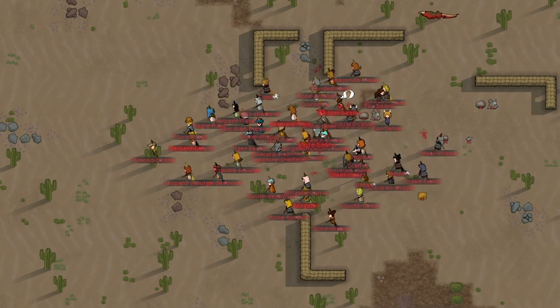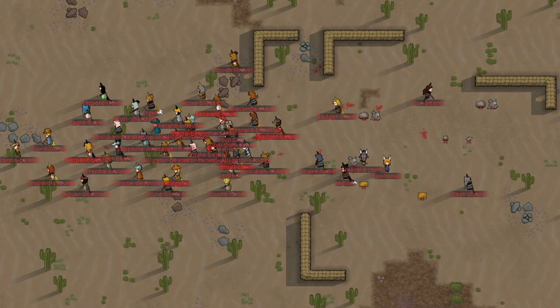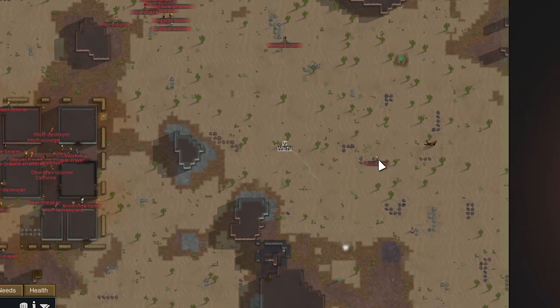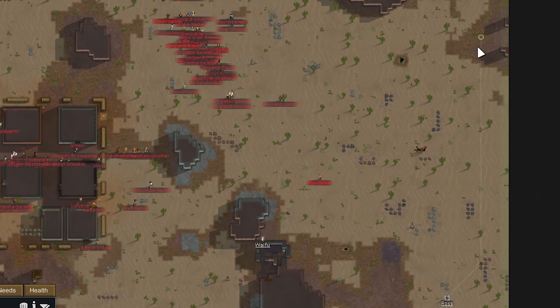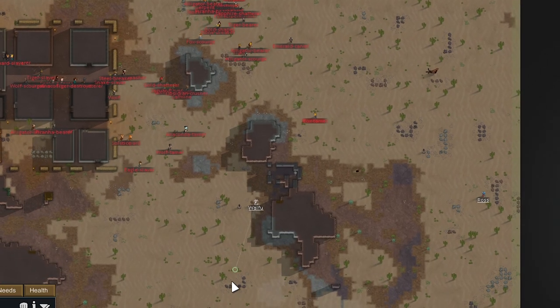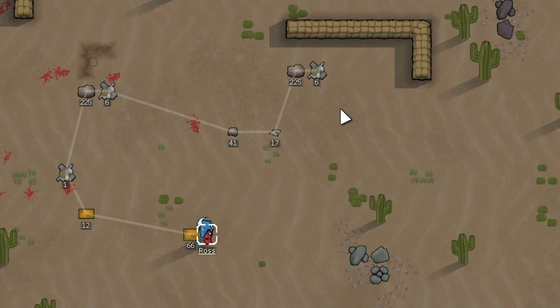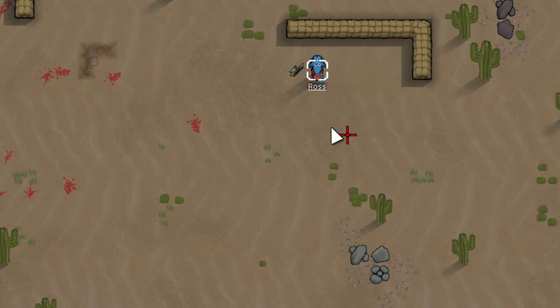We're going to have them hopefully all aggro onto Kwai Waifu — looks like that's what they're going to do for the most part, though two stragglers are attacking Ross. Meanwhile in the northeast corner of the map Ross is able to sneak around and grab all this stuff — a bunch of meals, a lot of steel and components. We had Ross drop the psychic pacifier — we're going to use it on Tiger, who is in front. Since she has Soul Reap 9 she gets extra movement speed.